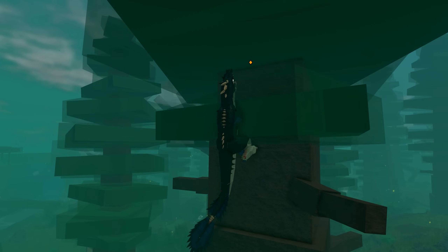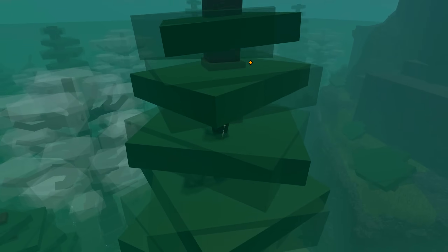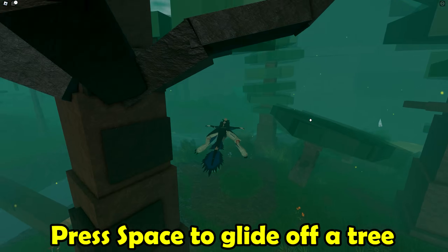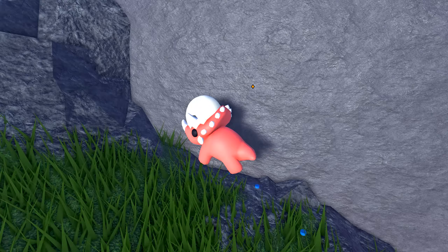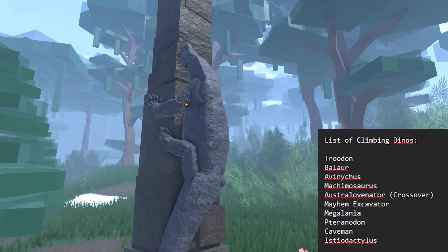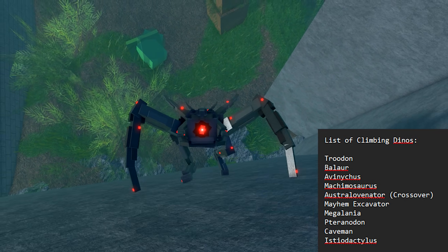Climbing not only works on terrain, but also on trees. You can walk along the trunk of a tree all the way to the top, making excellent ambush positions for Avonychus. You can even directly take off from a tree by pressing space again, which leads to a cutscene that sends your dino gliding away. The only downside is that only a select few dinos have this capability, including some weird ones like the Pachemosaurus, Megalania, Mayhem Excavator, and somehow even the Caveman.